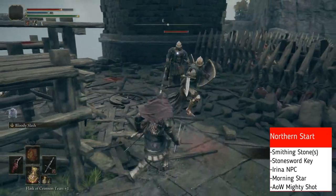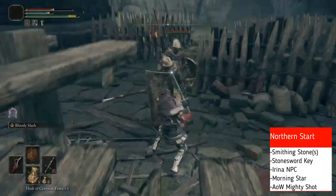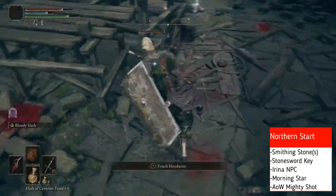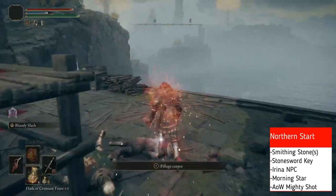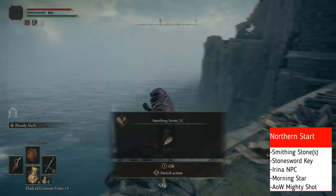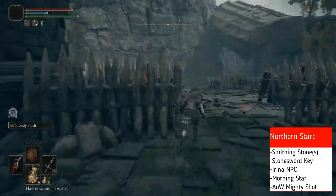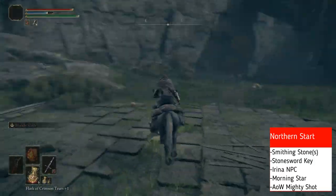We got our Stone Sword Key there, which is at the end of the Bridge of Sacrifice. Kill these guys, we can go pick up a Smithing Stone on the side of the bridge. There it is, right on the side on the body. Let's see what this message says. All right, so we're going to run over here and grab the first site of grace in the Weeping Peninsula.